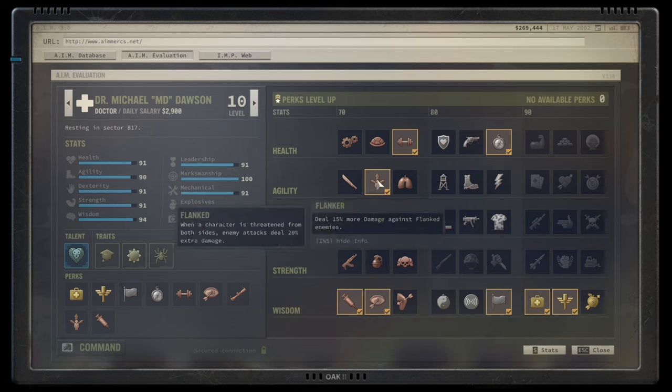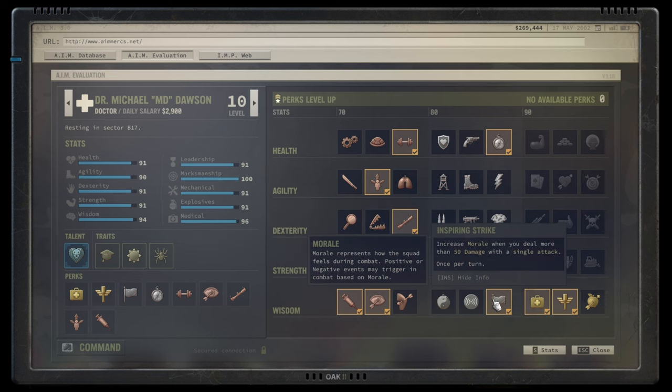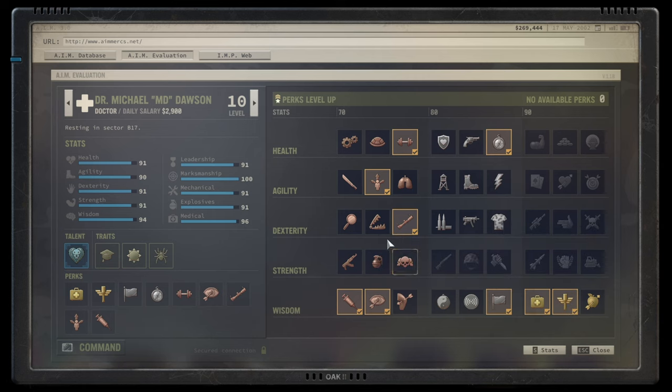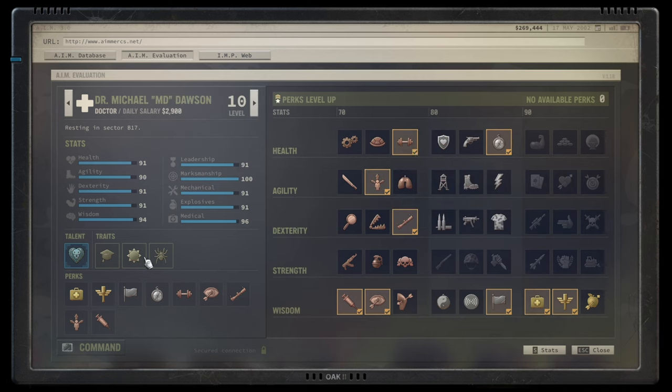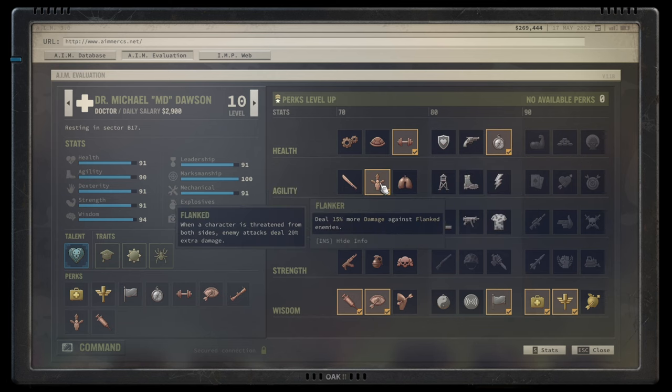With four out of nine perks used, there's still room to grow. I'd take Flanker next — 15% more damage against flanked enemies. With a thermal scope, everyone counts as flanked since cover is negated, so Inspiring Strike triggers even more often. After that, Beefed Up for more hit points, then Vanguard for 30 grit while standing in the open as a sniper. MD ends up with around 115 HP plus 30 grit — 145 total — and 60 damage reduction from heavy armor.